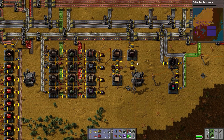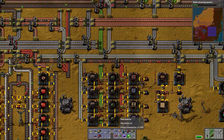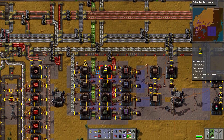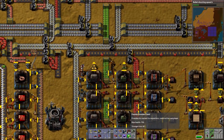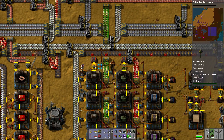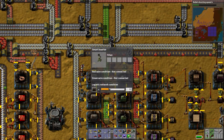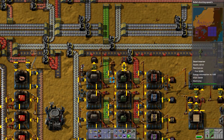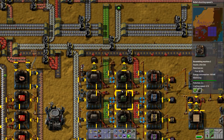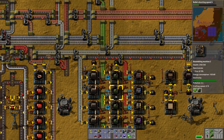Next thing is steel chests. Are we making steel chests? We are, but they aren't actually getting put anywhere. So why don't we just shove a smart inserter there, smart inserter there, smart inserter there, passive provider, passive provider. Only pull out when the number of steel chests is less than 50 in the system. Perfect — so now we're going to have 50 smart chests, 50 steel chests. Easy peasy.